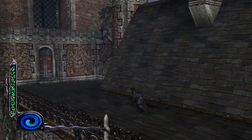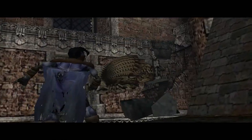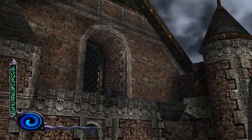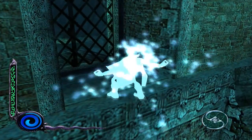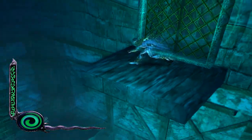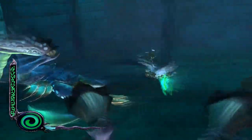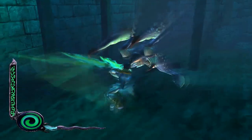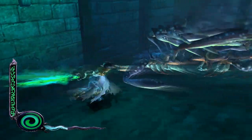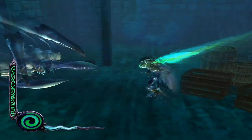We are about to encounter the second to last enemy, which we already saw in the last video and could have seen as early as chapter 6, which is the Pillars chapter for Raziel. Introducing the Dreadnaught Archons. They are incredibly annoying if you are trying to hit them with your entire combo, and they are completely non-threatening if you just hit them twice and then dodge away immediately.